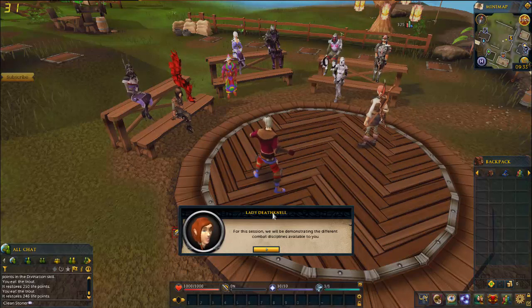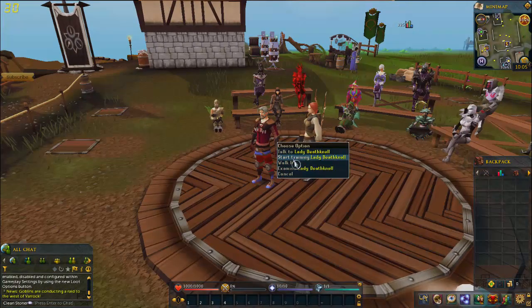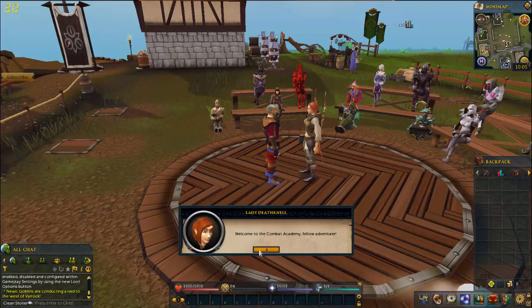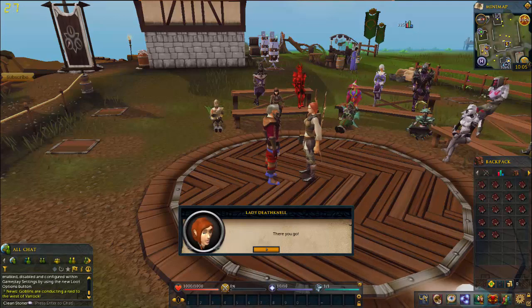When you're done, what you can do is talk to her. You want to ask her 'could I get any rewards I have not claimed yet?' And look at all those books — seriously.